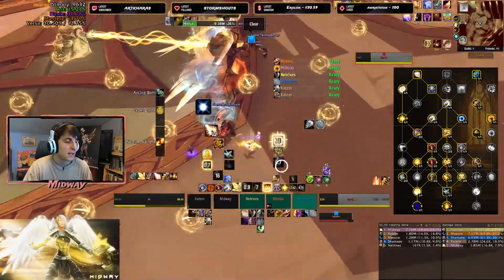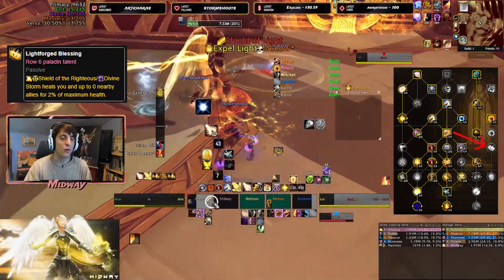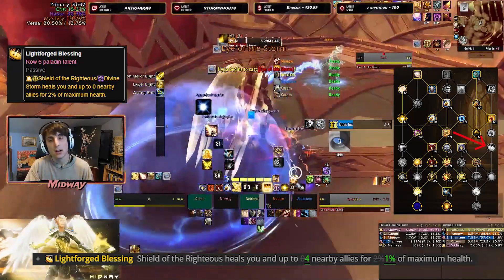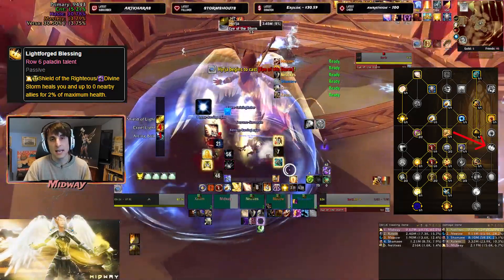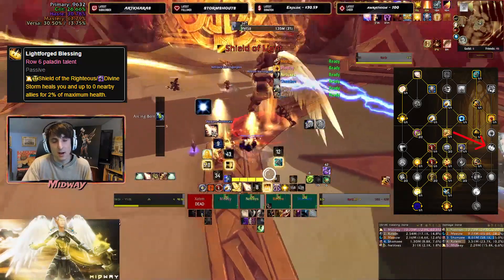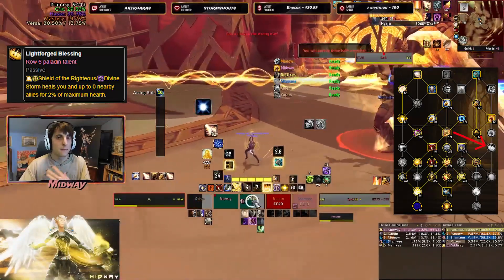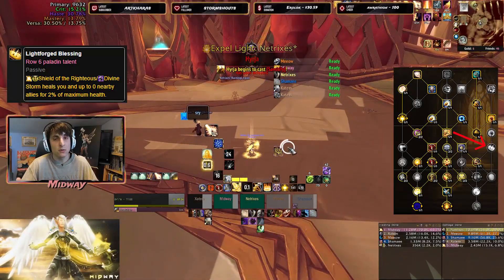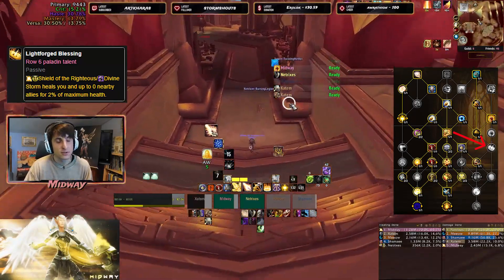A new talent that's also been changed recently is Lightforge Blessing. What it does is whenever you use Shield of the Righteous, it's going to heal yourself and four nearby allies for 1% of their maximum HP. This used to be 2% of their maximum HP and has since been nerfed to a single percent. With the tree changes it's now much more clunky to reach, so it's not really feasible getting to it — and since it's also been nerfed, it doesn't feel as bad to skip.